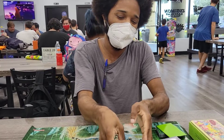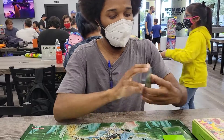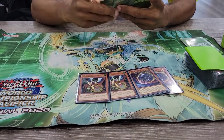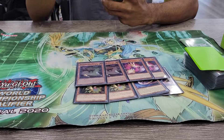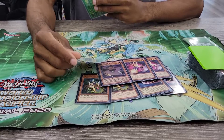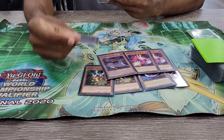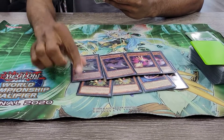For the side deck, across all my events I've been playing that same side with little changes here and there: double Nibiru, double Droll, Contact C for the mirror match. Retaliating C is a beautiful card — Dragoon players trying to play around Ash and Belle can't play around this one because they have to play monsters to play the deck. This also beats Prank-Kids now since they play more fusion spells, and it stops them from playing around Contact C. Plus, this card can search.